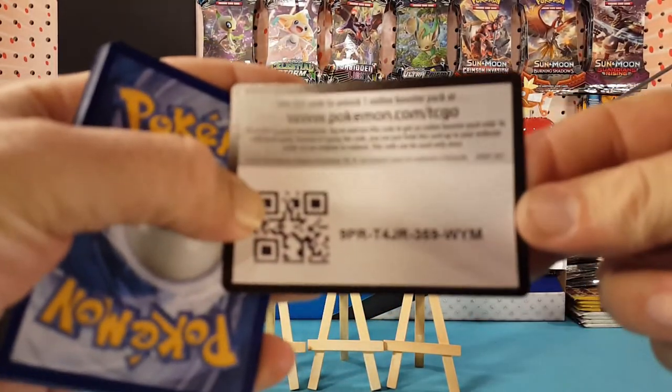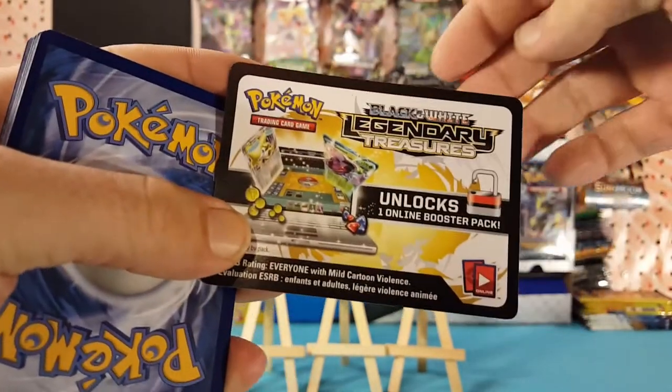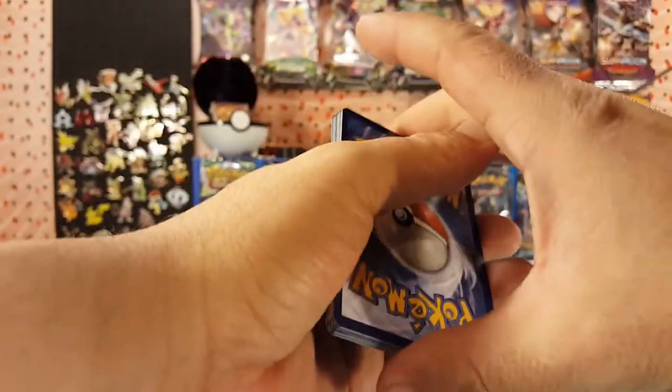How about a Legendary Treasures code card — Black and White Legendary Treasures. Let me know in the comments below what you guys pull with it.